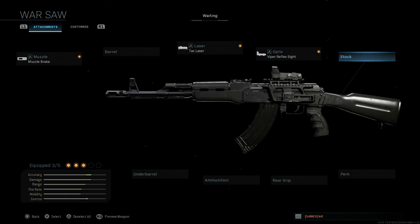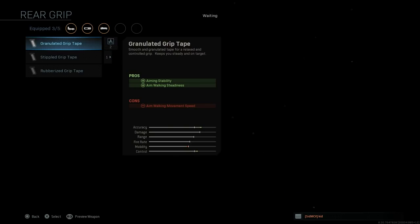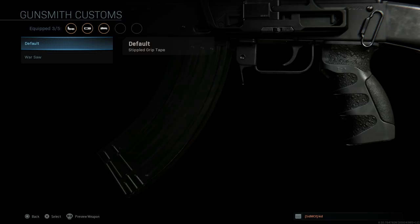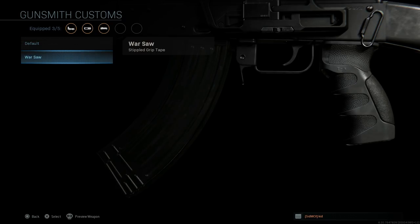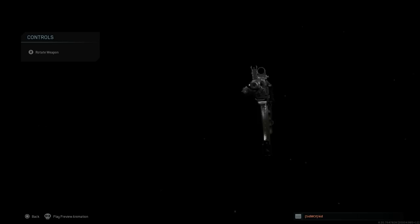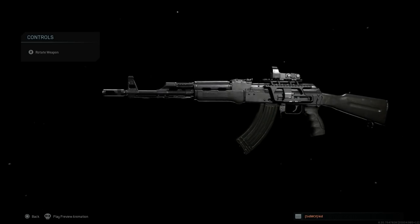We're going to leave the base stock as is. The final attachment is the grip — we'll go with the simple grip tape, which assists with ADS speed and sprint-to-fire speed; the con is aiming stability. The Warsaw version gives a slightly lighter tone to the grip tape. That is the final version of the blueprint with all attachments.